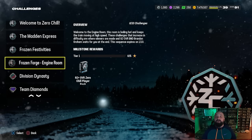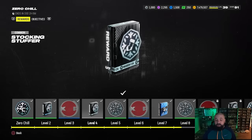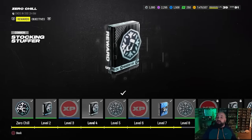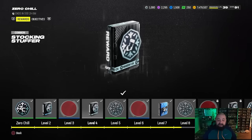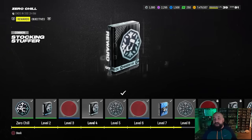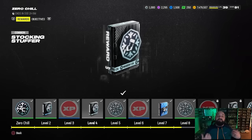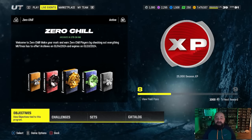You're playing through all of this offline grind to get stocking stuffer packs and snowflakes to upgrade players to 92 OVR. In the Zero Chill field pass, very early on at level four you get yet another stocking stuffer pack. Since at least eight more stocking stuffers are coming in part two, it wouldn't be a bad idea to hold on to your packs and wait — you might pull one of the newer cards.